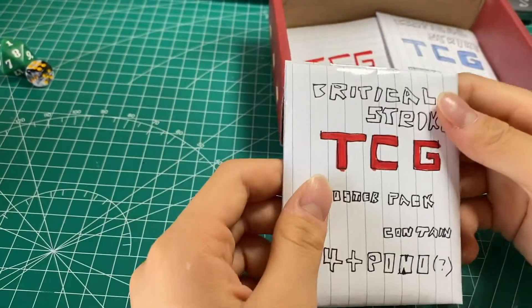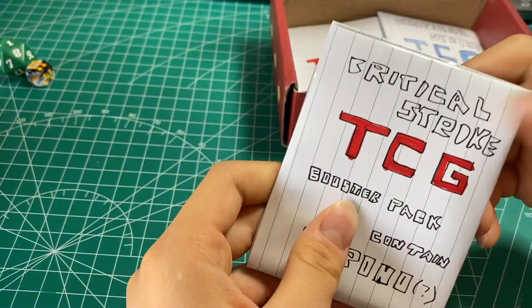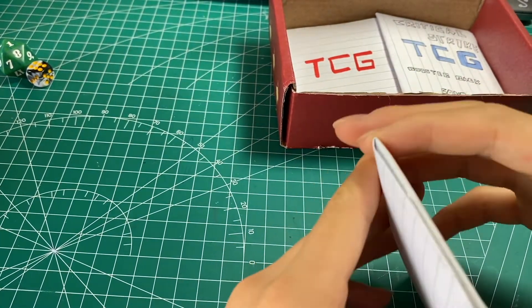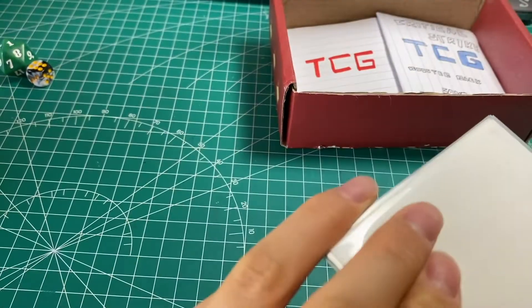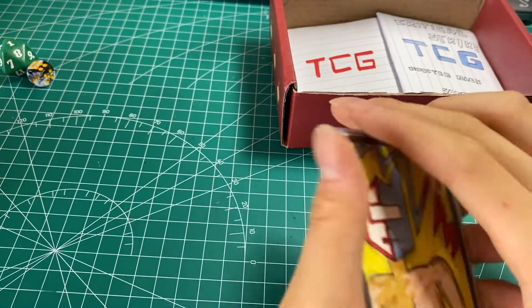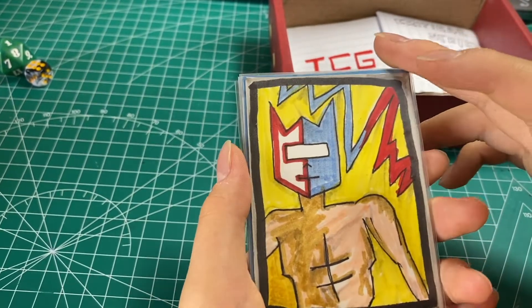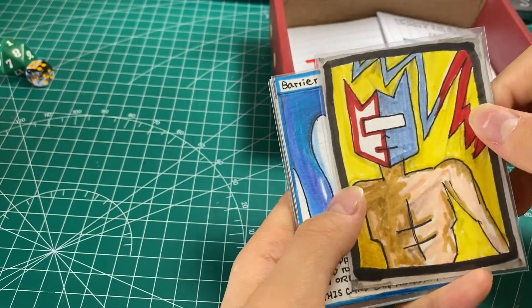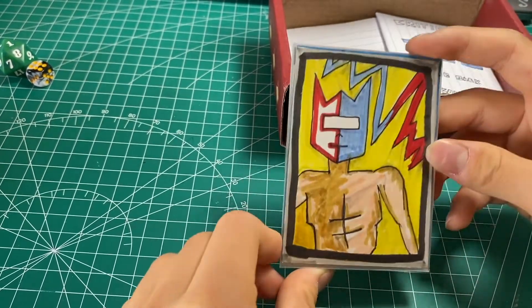Let's open this first pack — it contains four cards and maybe a promo in this Critical Strike TCG booster pack opening. Let's do the card trick. Oh wow — the first one is the promo card! I think this is the magnetic character — I'm not sure — but that's the promo card right in the very first pack.